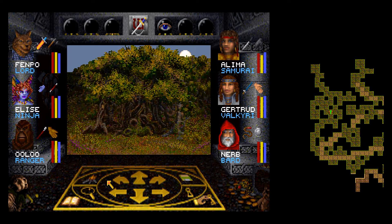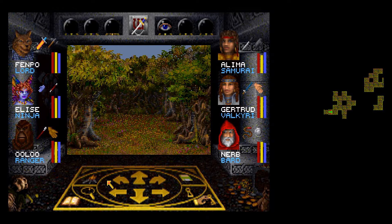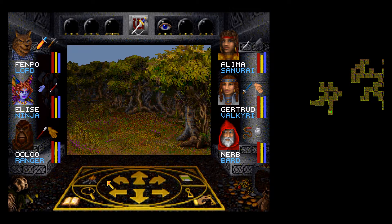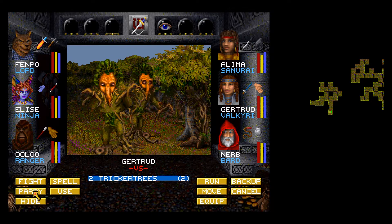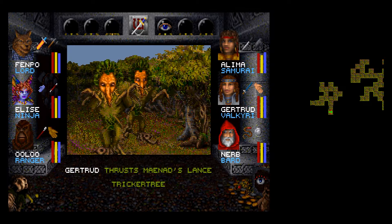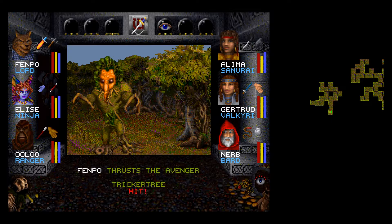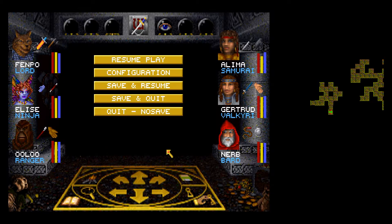I think we can go up here maybe. I've already been here but it seems like I didn't explore it all. Two turker trees — let's just fight them, there's only two. How hard could it be? We'll try a poet's loot — I don't expect that to work. It did work actually, kind of. They died a little faster than I thought they might. Not going to complain about that.